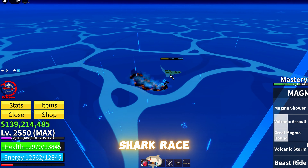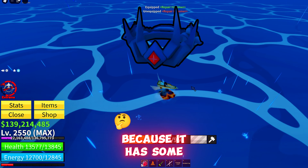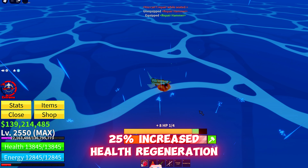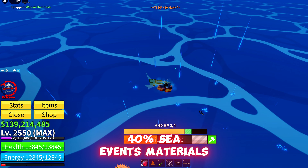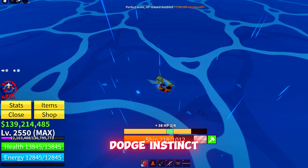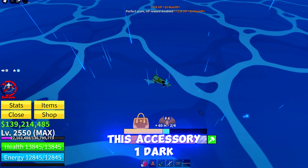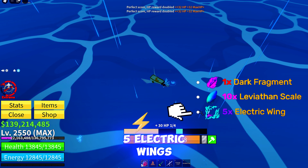If you have Shark Race, you should definitely use Leviathan Crown, because it has some amazing buffs: 12% melee damage, 35% damage to sea events, 25% increased health regeneration, 40% sea events materials drop chance, plus 1 dodge instinct. If you don't own Leviathan Crown, here are the materials you need to craft it: 1 Dark Fragment, 10 Leviathan Scales, and 5 Electric Wings.